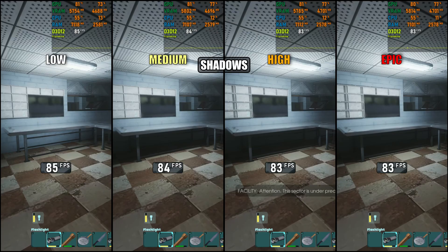Normally shadows are one of the heavier settings in most games, but here they barely affect performance. GPU usage goes up by about 4 to 5%, yet frame rates stay nearly the same due to the CPU limitation. Visually, the real change starts at high, where you can see much more detailed shadow edges and definition.